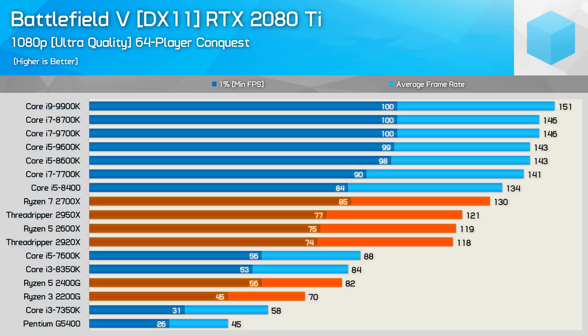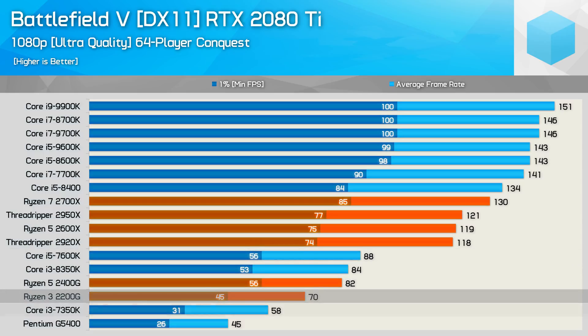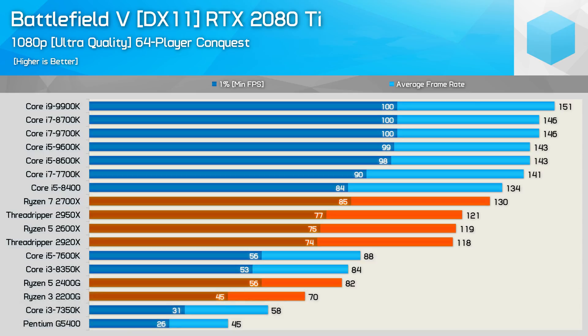Here are all the CPUs retested using the DirectX 11 API, and as you can see Ryzen cops a bit of a pounding under these conditions. The Core i5 8400 is roughly on par with the Ryzen 7 2700X while the older 7700K is faster. Beyond that we see processors such as the 8600K, 8700K, 9600K and so on all easily beating the best AMD has to offer. Still, with well over 60 FPS at all times, Ryzen did provide smooth, perfectly playable performance. It's really interesting to see the once mighty Core i5 7600K really struggling, easily done in by the Ryzen 5 2600X. The Ryzen 5 2400G was comparable to the 7600K, and the Ryzen 3 2200G comfortably beat the Core i3 7350K and Pentium G5400. Basically anything dual-core is going to get destroyed by the quad-core 2200G, even with hyper-threading.